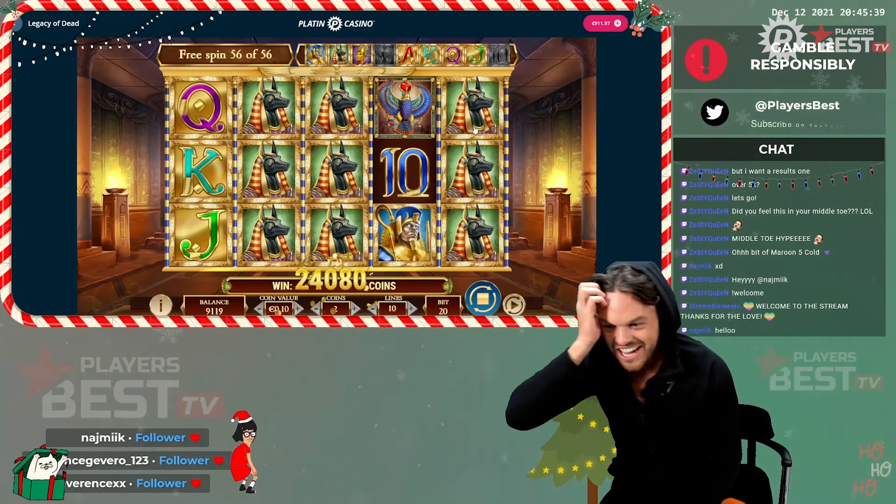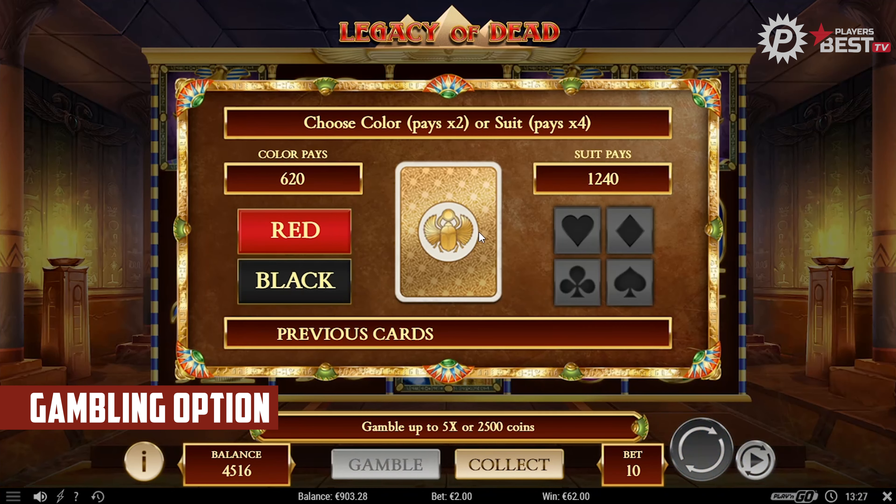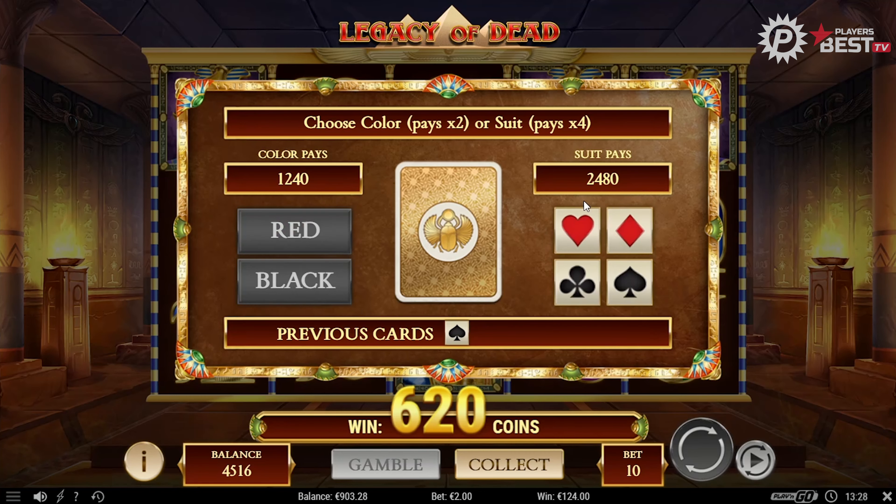Legacy of Dead does not have a bonus buy feature unfortunately, but it does offer a gambling option. Off each win or return you have the option to gamble or collect the money. Legacy of Dead gives you two options: a 50-50 red or black option to 2x your money, or a 1-in-4 option to 4x your money — but of course that comes with a bigger risk. Personally I only gamble with my winnings when I'm already profiting and only on small amounts.